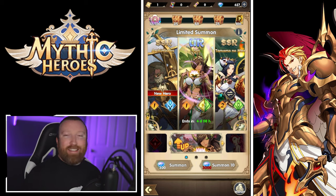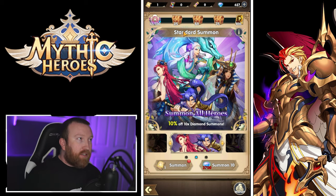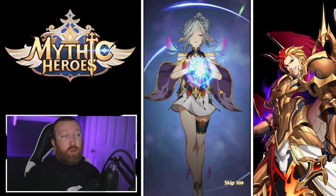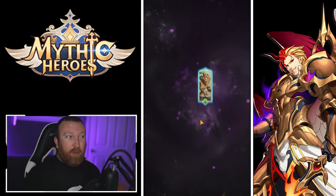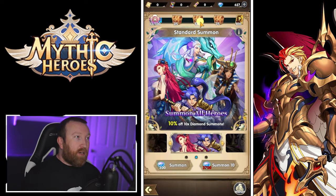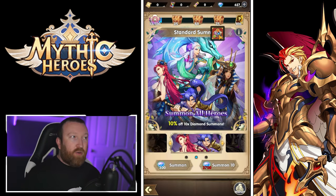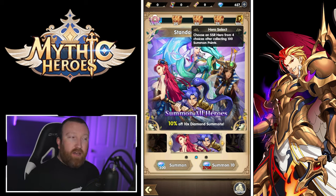In the Summoner Sanctum there are three different types of summons. First are the standard summons using basic scrolls — the animation changes depending on what type of hero you get. At certain summon marks you get bonus resources and soul seals. At 100 summons you have a chance to pick from four different hero copies — three are static options and the fourth gives you a random SSR hero.